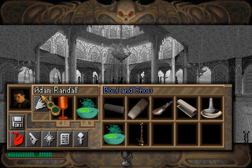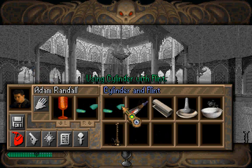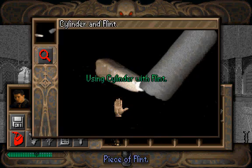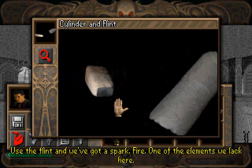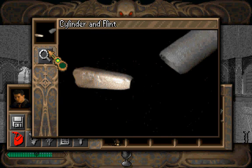Now. The cylinder and flint combine. You now have a cylinder and flint. Piece of flint. Use the flint and we've got a spark — fire. One of the elements we lack here. We have fire. Yeah.